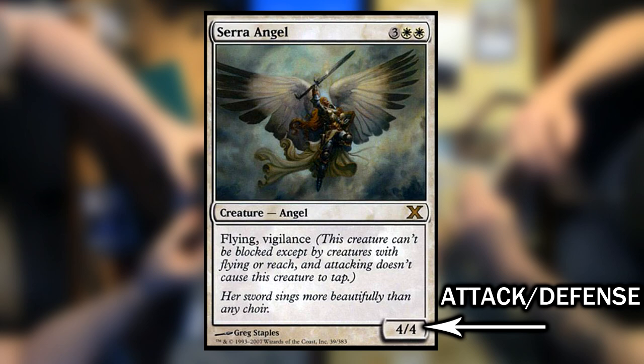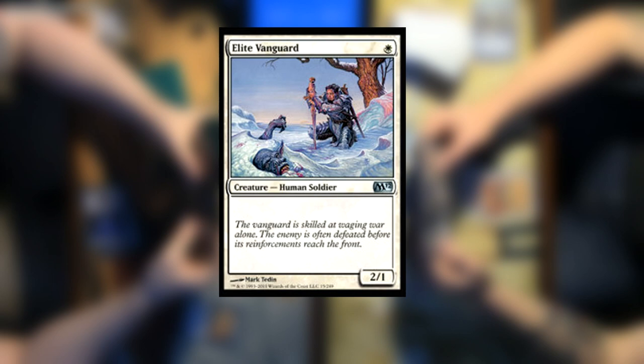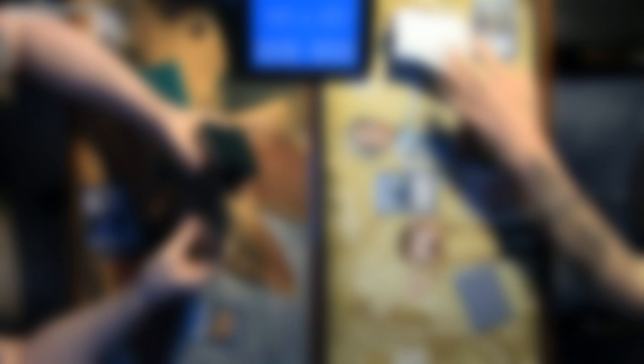On the bottom right-hand part of this box, we will find the attack and defense of the card, assuming that it's a creature type. Serra Angel is a 4-4, meaning that she deals 4 damage when she attacks and takes 4 damage to kill her. Another example is Elite Vanguard, which is a 2-1. This card is able to deal 2 damage, but can only take 1 damage before it dies.